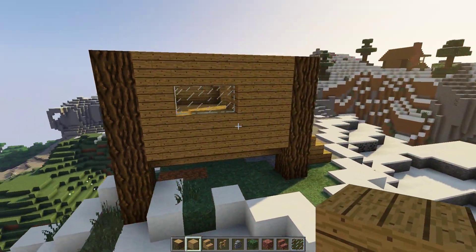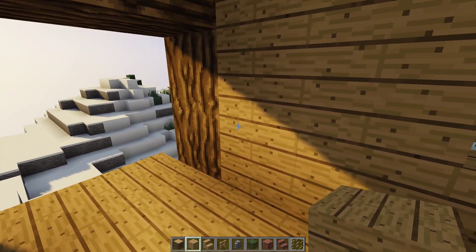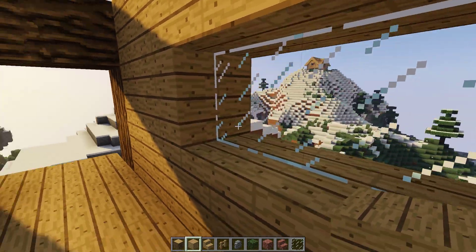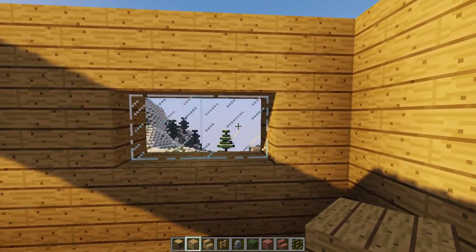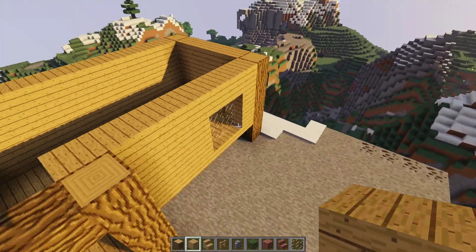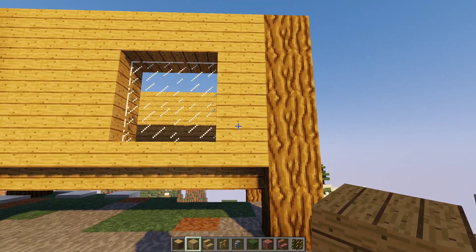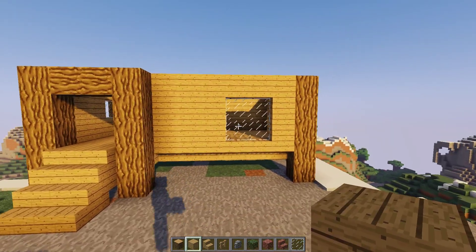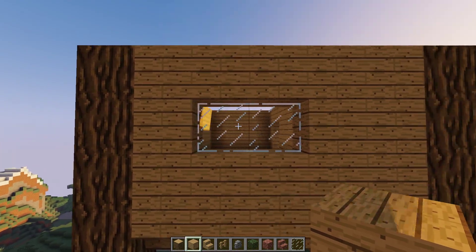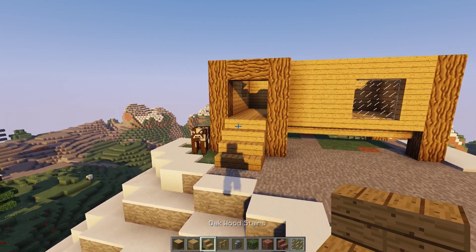From the stair it's one, two, three high — that's all the way around. For the windows: near the doorway there's a one-two-block gap two blocks away from the doorway pillar — put either glass blocks or glass panes there. On the other side there's a two-by-two window that starts three blocks from one pillar and one block from the other. Those are the only windows.